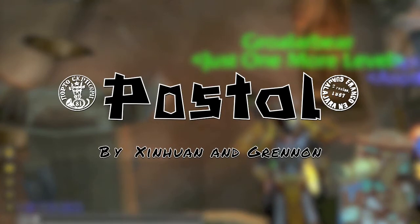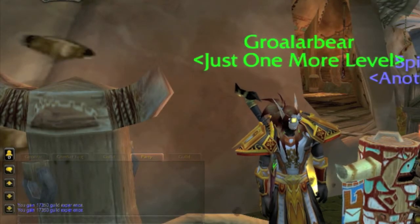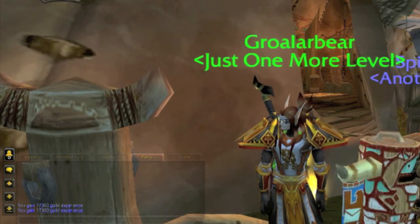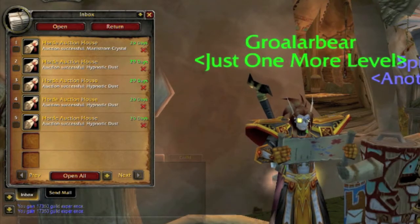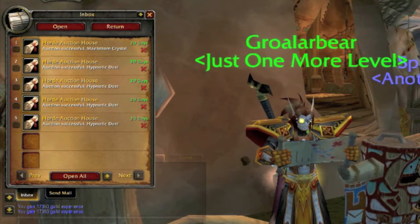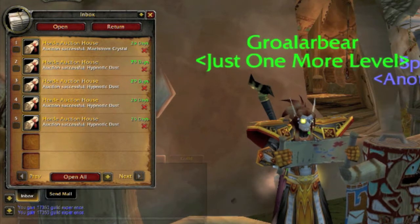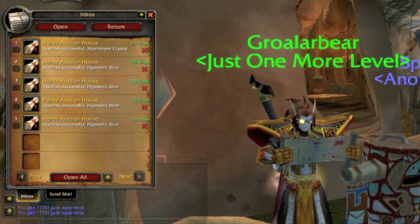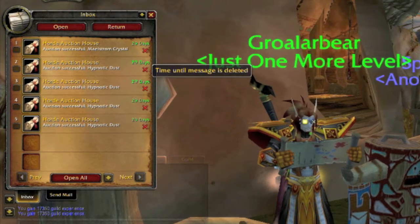This is Postal, an add-on to manage your mail in WoW. It comes with a bunch of features — a lot of stuff you leave by default, you probably never even noticed it there. When opening up your mailbox and you have mail, you've got checkboxes on the left to select particular things. You can open just certain items, or hit the open all button. The red X is, of course, deleting that piece of mail.